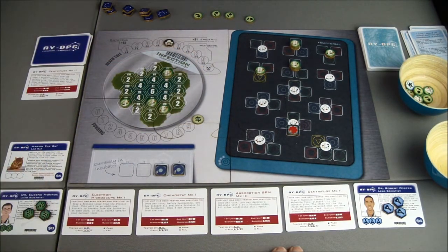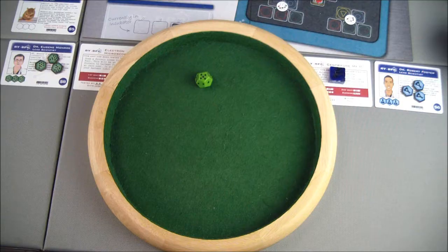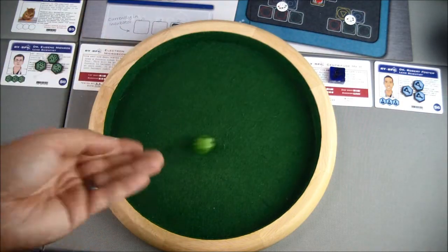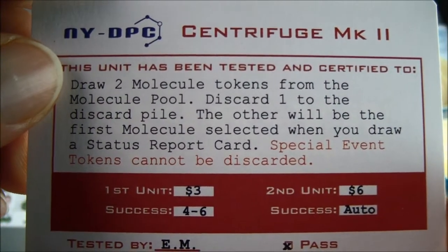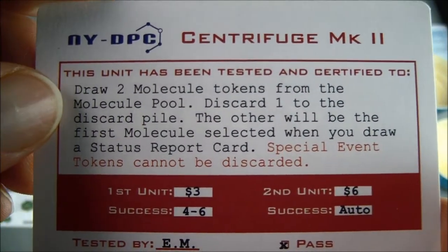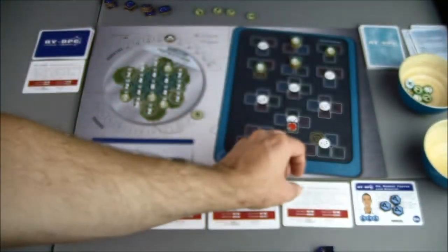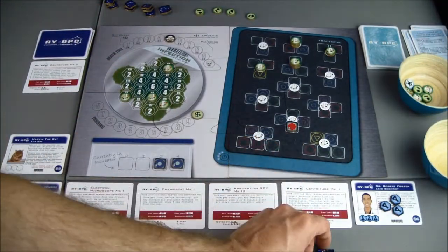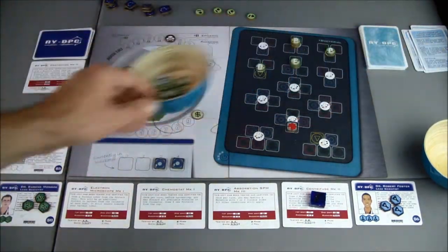I'll go ahead and use the centrifuge here. Maybe we can set ourselves up for a better situation. We need a four, five, or six, and we got it. The centrifuge allows me to draw two molecule tokens — I'll discard one, and the other one will be the first one that's selected whenever I draw a status report card, so I can kind of set myself up for a better situation.